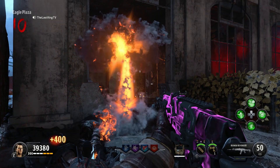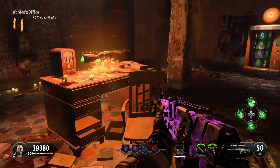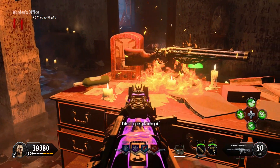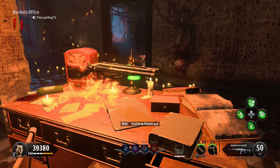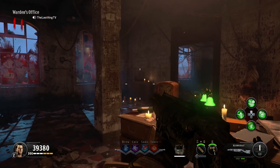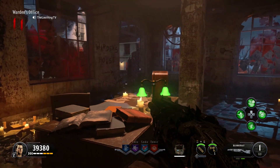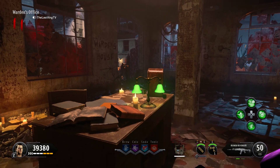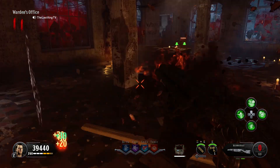The Blundergat itself can actually be picked up from this table here. It lifts up out of the warden's desk and looks awesome with the fire underneath it and everything, and it just says hold square to pick up Blundergat. You can't, unfortunately, pick up two Blundergats in this game that we know of at least. They might add that eventually but as of right now, you can't pick up two Blundergats of any kind, so you can't dual wield them like you could in the original Blood of the Dead.